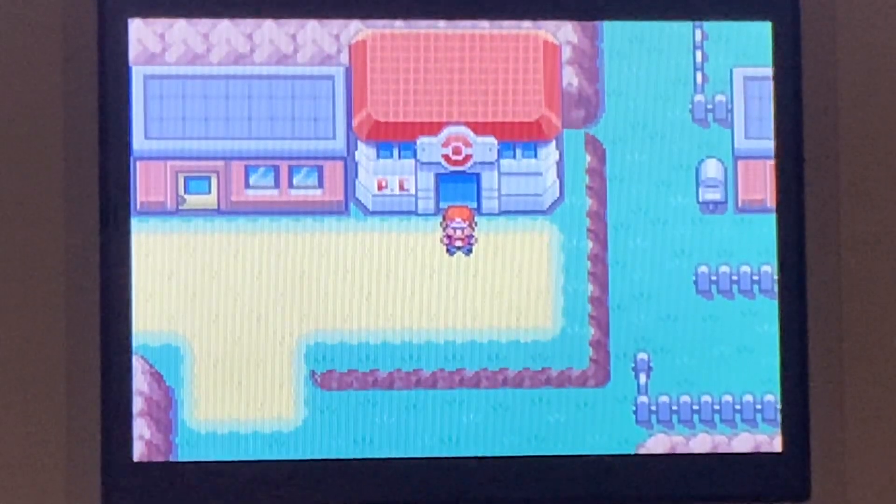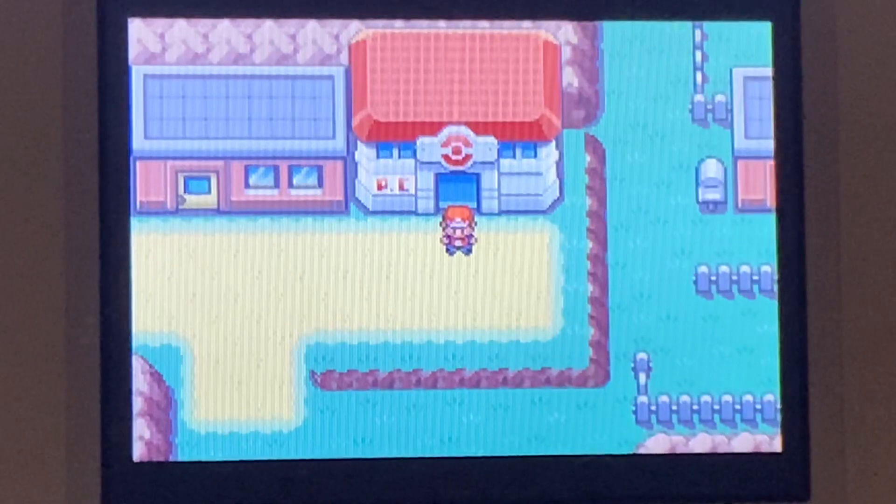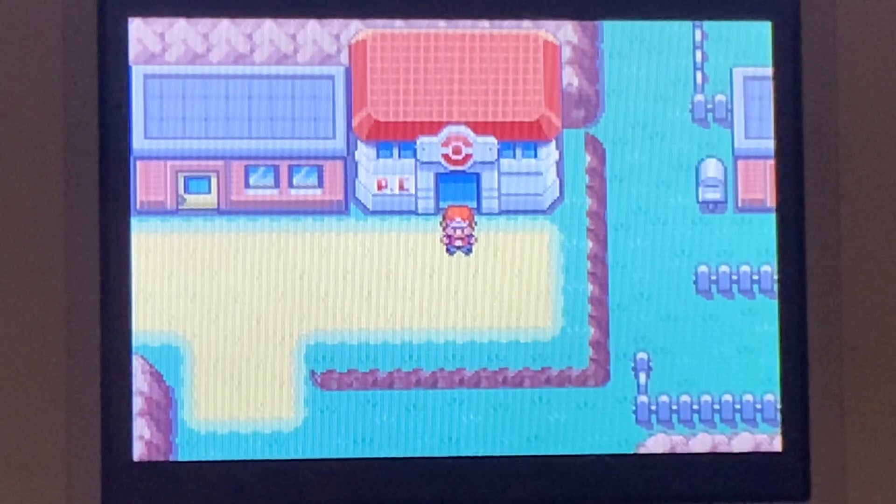Alright everyone, welcome back to my Pokemon FireRed walkthrough part 35. I didn't check what part I'm on, and this is part 35. So in this part, we are going to be capturing the legendary Pokemon Articuno.